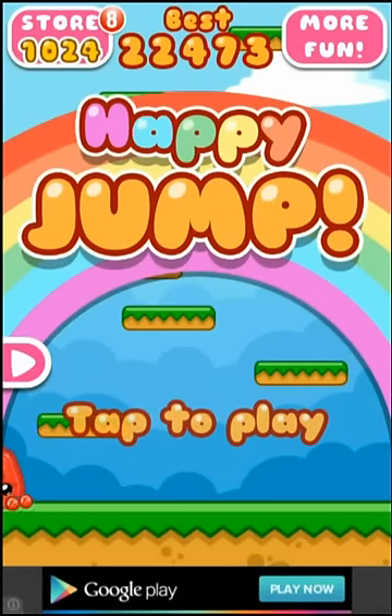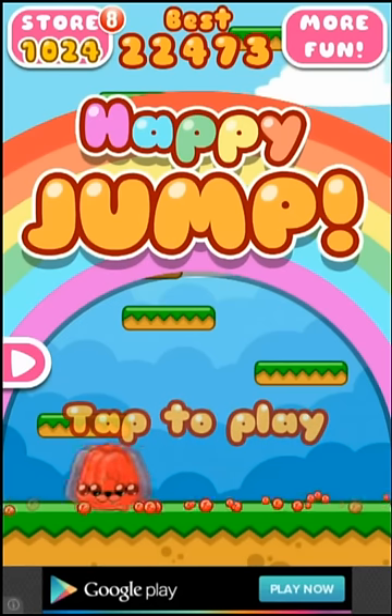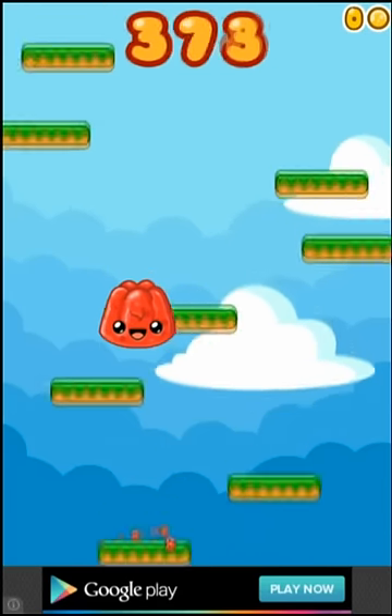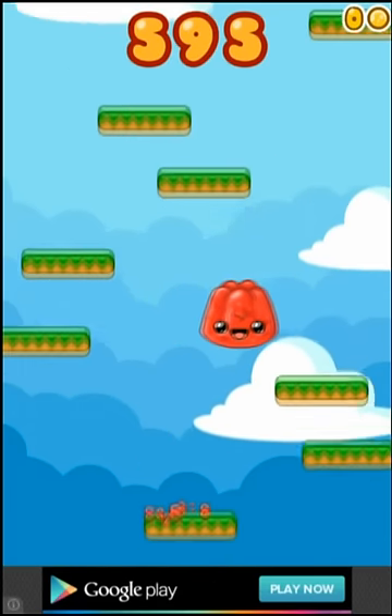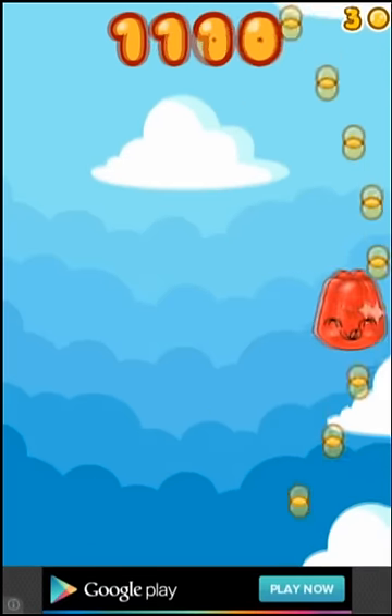This is a game called Happy Jump. It's a tilt-based game, so if I tilt my device right, he'll fly right, and if I tilt my device left, he'll fly left. The idea is to keep on jumping as high as possible, and you want to collect as many coins as possible while going up, while avoiding the insects and bugs that will kill you.